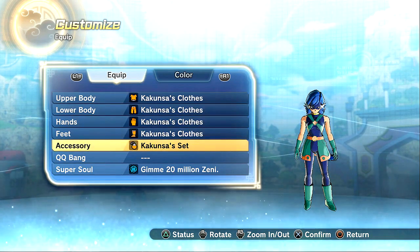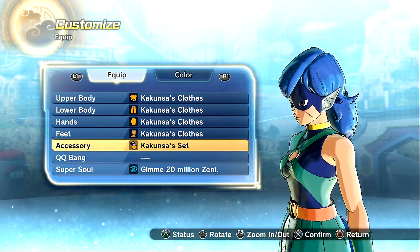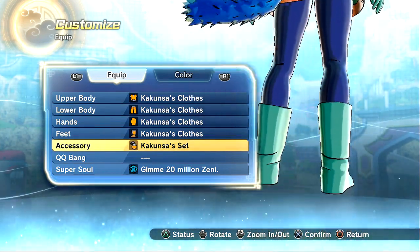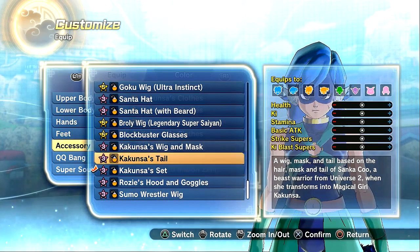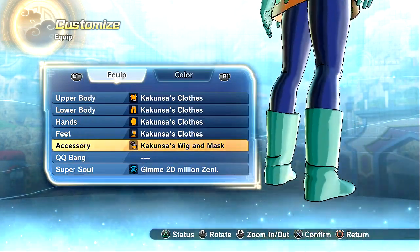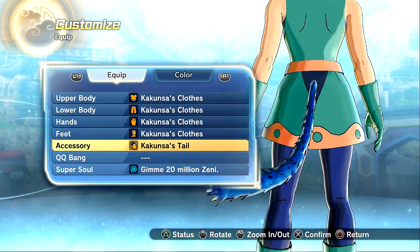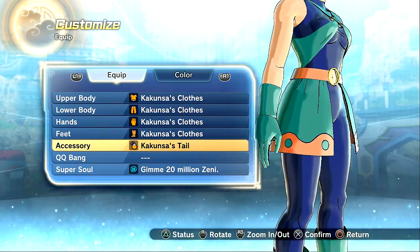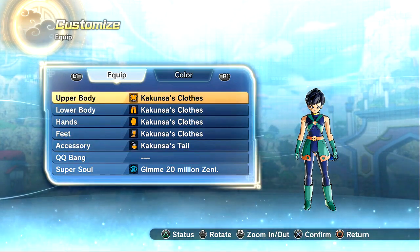Alright, y'all. I'm not going to lie — my female CAC looked fire with Kakunza's clothes. Look at that, she got the hair, she got the tail. Let's go — this looks sick, got the mask looking like a freaking superhero, dude. What you can also do is just have the wig and the mask if you don't want the tail, and you can just have the tail. Of course it's not a moving tail, so anybody still expecting that — I'm sorry, that ain't the case.